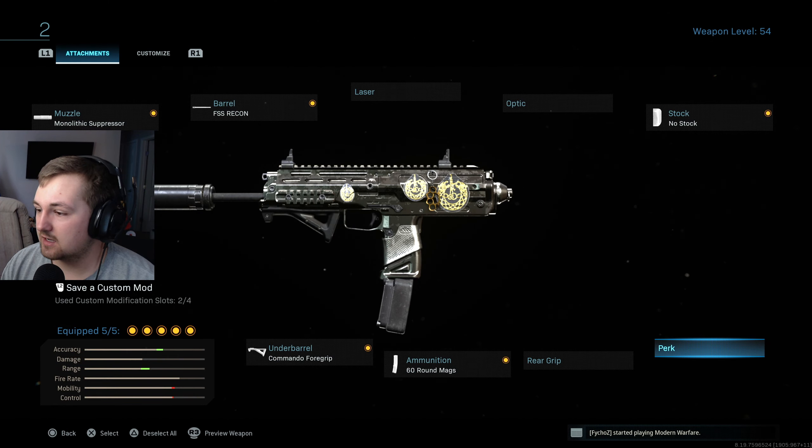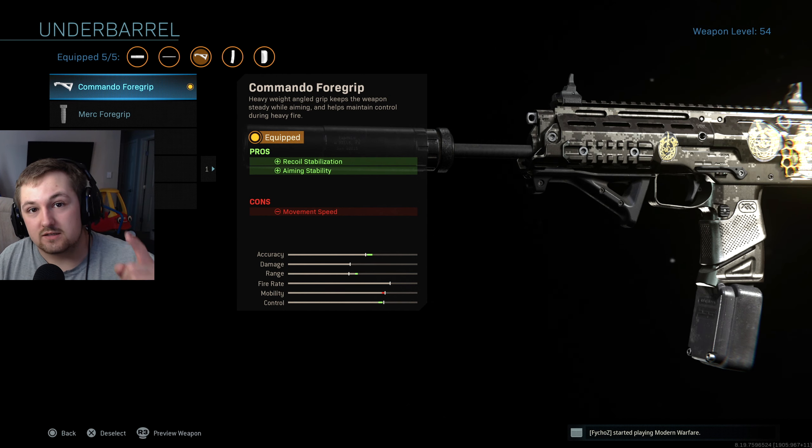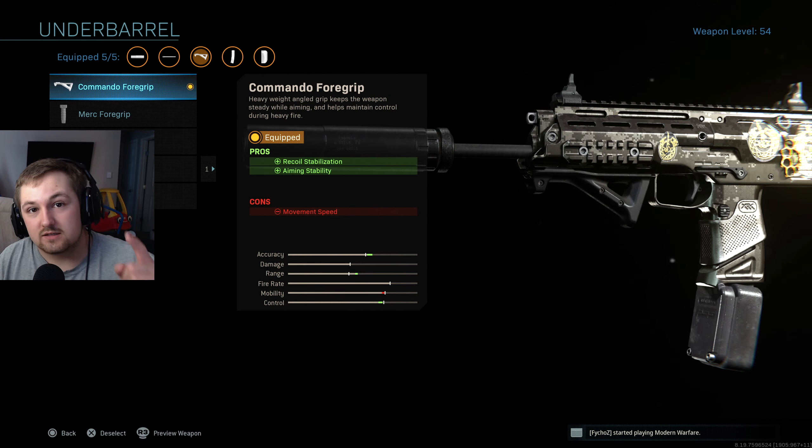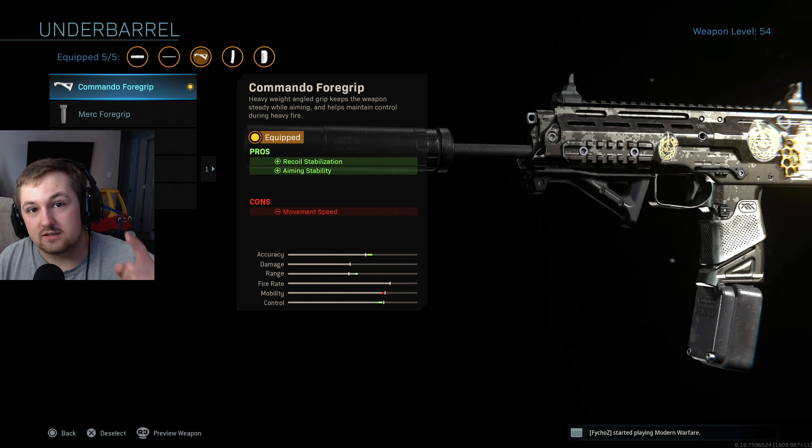The suppressor helps smooth the gun out — damage range, sound suppression. The No Stock gives movement speed and aim-down-sight speed, though honestly you could probably swap that out for the regular stock because this gun ads super quick no matter what. Got 60-round mags, which I think is definitely a must. I'd possibly swap the No Stock for Sleight of Hand because in this gameplay I got caught reloading a lot, especially on Rust. The Commando Foregrip helps with recoil — I run that on just about every class. Without further ado, let's hop in. If you haven't subscribed, hit that button!